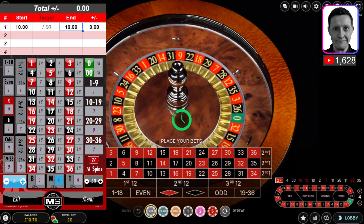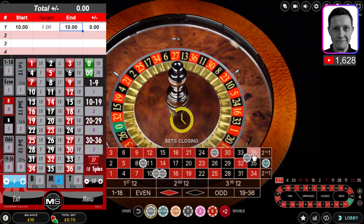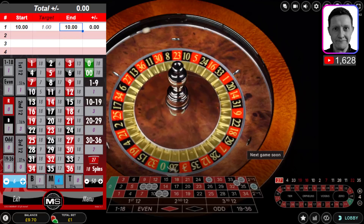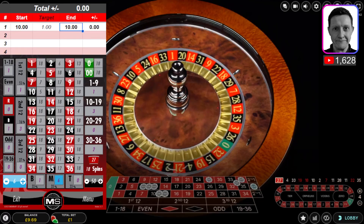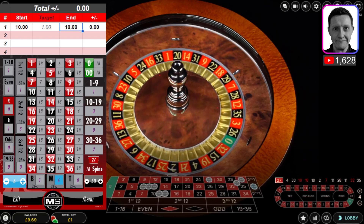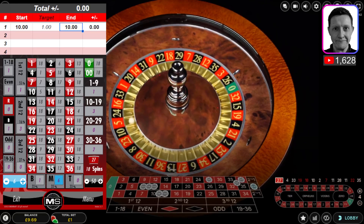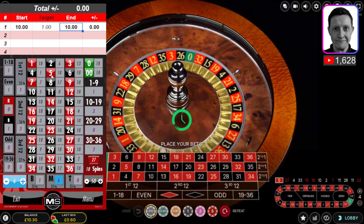That's a repeat bet — we covered 13 and 27 for a repeat, plus 36, 11, and 8. The best numbers here are 8, 11, 13 for jackpots. 5 lands — good, that's the middle win at least, got a little bit for that.